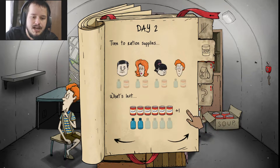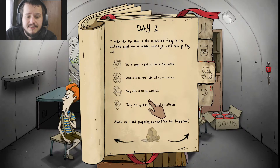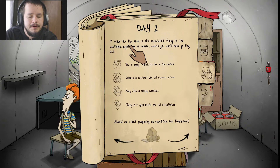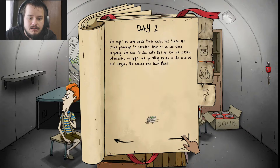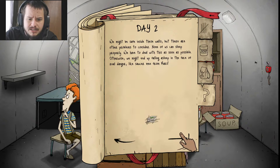Tell him to rush on some supplies. Alright guys, yeah let's do some water. Ted is happy. It looks like the area is still irradiated — going to the wasteland right now is unsafe unless you don't mind getting sick. We might be unsafe inside these walls, but there are other problems to consider. None of us can sleep properly. We have to deal with this as soon as possible. We might end up falling asleep in the face of real danger. Like saucer men from Mars?